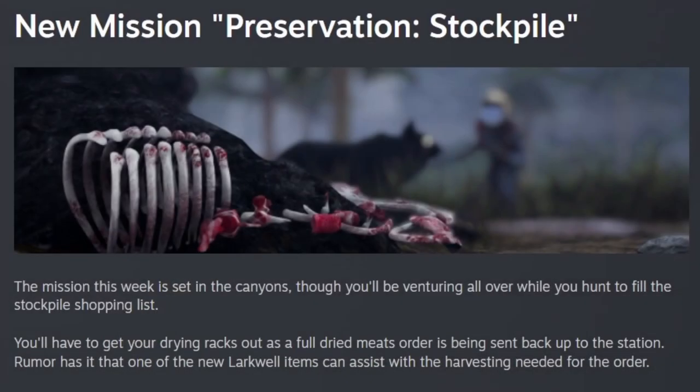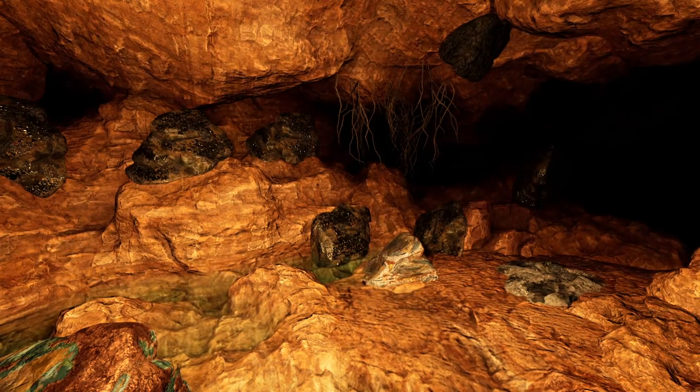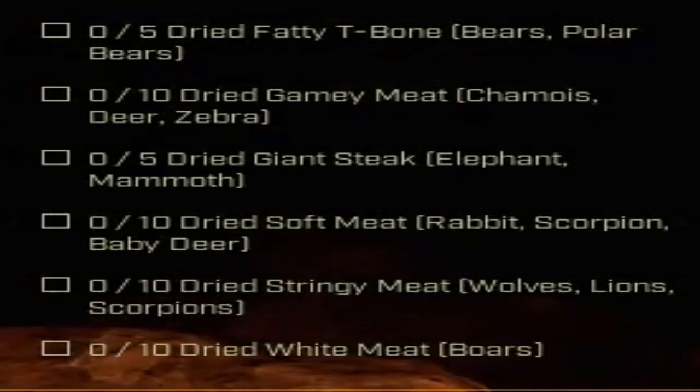They now have a new mission: Preservation Stockpile. Spoiler alert — you must drop down and get several pieces of dried meats and upload them to a drop pod.